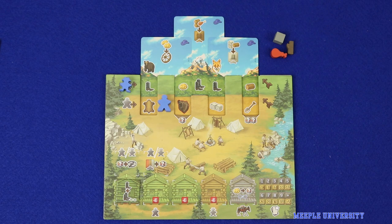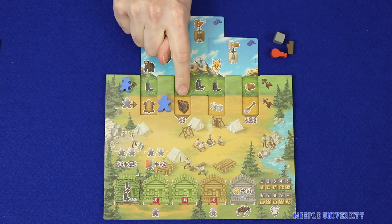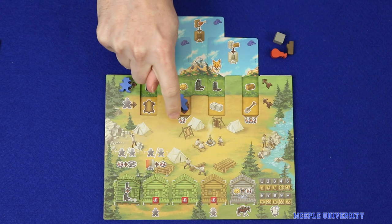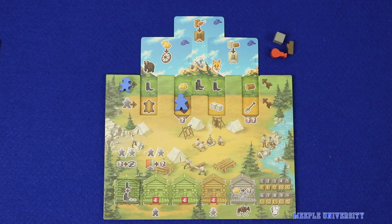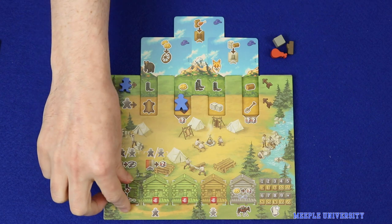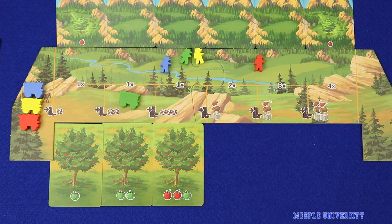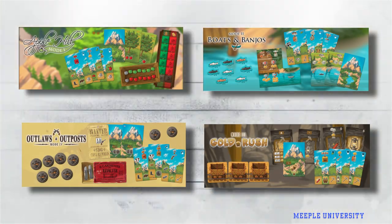The final action in the base game is the bear, and this is a mandatory action as you can tell from its red outline. To resolve the bear, you simply pay the resource costs printed underneath: one or two resources. If you cannot or do not wish to pay the resource, then you must take damage. Taking damage means either discarding a cabin from your player board or moving your wagon one step backwards on the wagon track. If you have no cabins and you're yet to move your wagon, then you ignore taking damage.